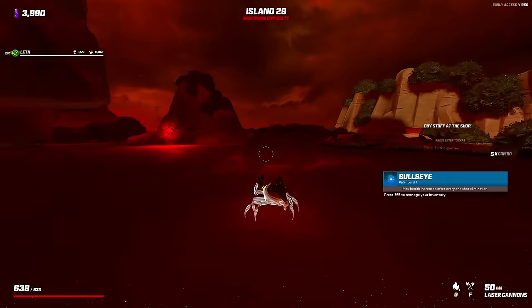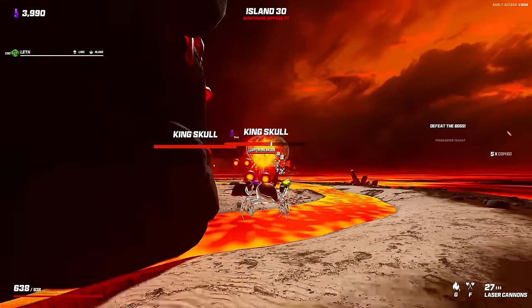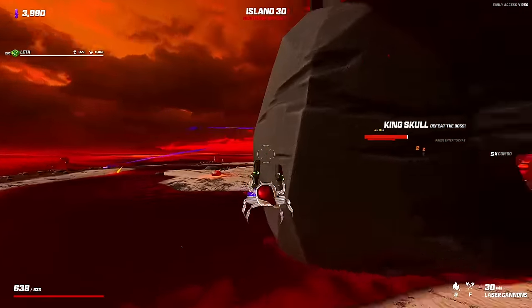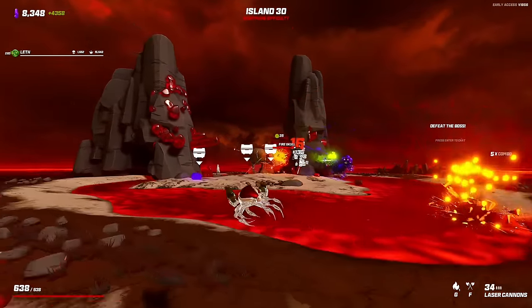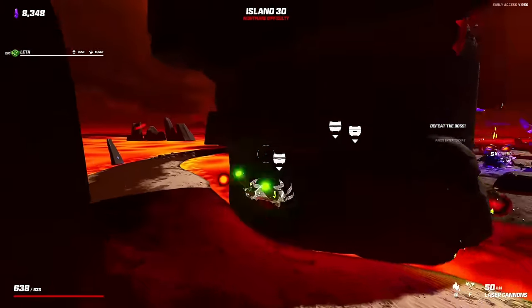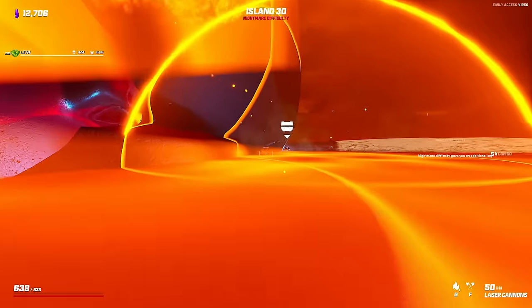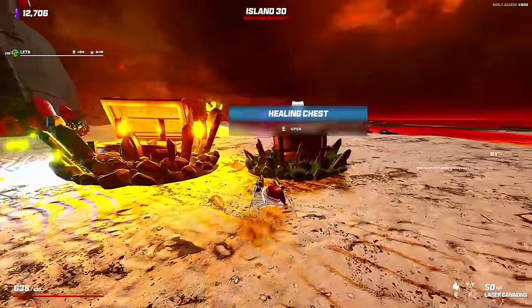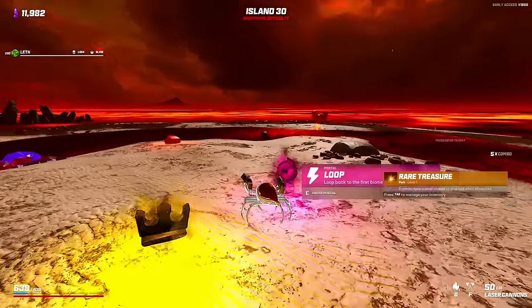Let's see how we do with the first final boss. I've never seen a double king skull before - I didn't even know that's possible. Should be pretty straightforward though. There's the other one. This is great. We definitely take those drops. This run is still not very comfortable - a single fire crab dive and I'm dead. Rare treasure, yes please. Let us loop!